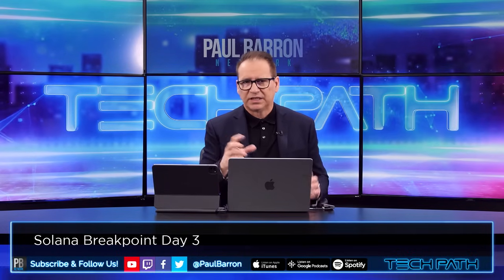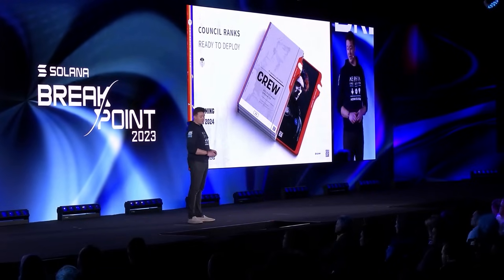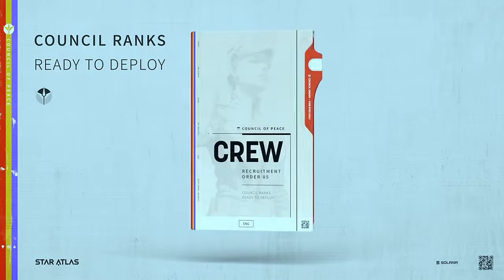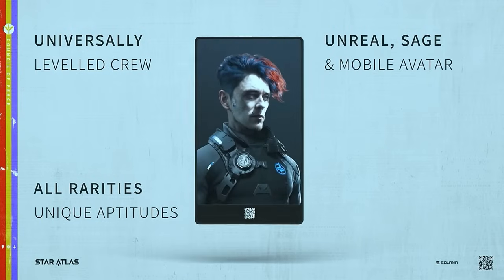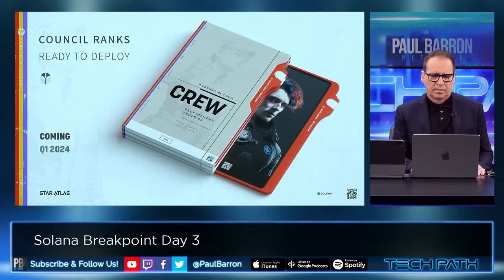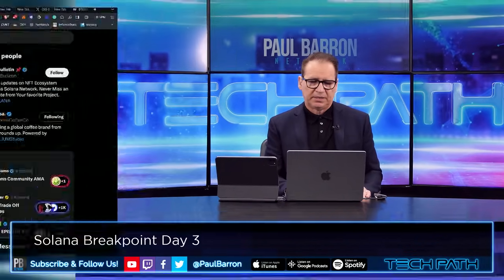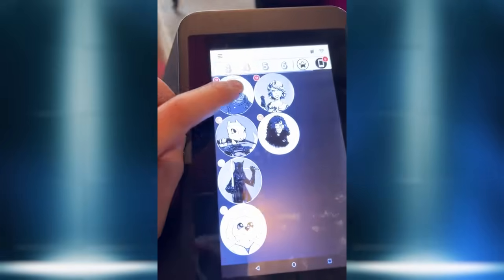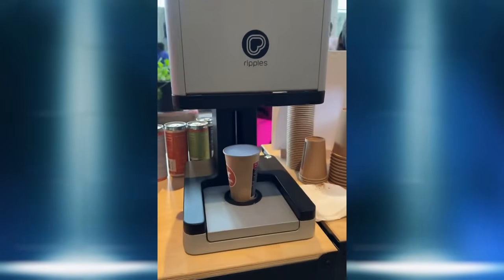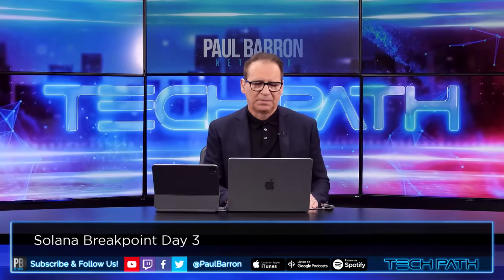Let's go over to the crew packs clip. Today they're announcing the upcoming recruitment packs. They come in sets of five with rarities, traits, and characteristics. Beyond crew members, these will also serve as your Star Atlas PFP. If you already have ships with crew members, you'll be getting some crew packs as well. During Breakpoint there were a lot of activations happening in Amsterdam — including one by Riposte Coffee where you could get a PFP printed right on your latte.